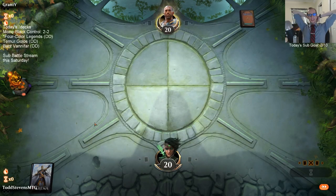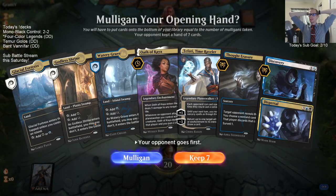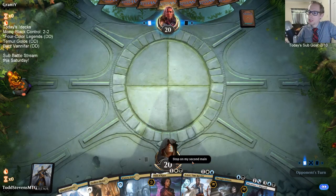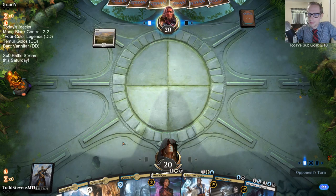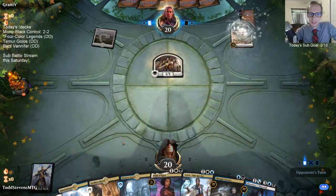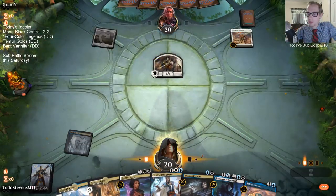What's our first hand look like? Okay, we're basically just playing Esper - this is just Esper control. There's nothing crazy about this deck. We have Primeval's Glorious Rebirth and a Tamiyo - that's late-game power right there.